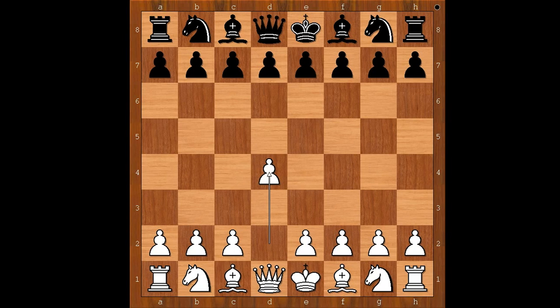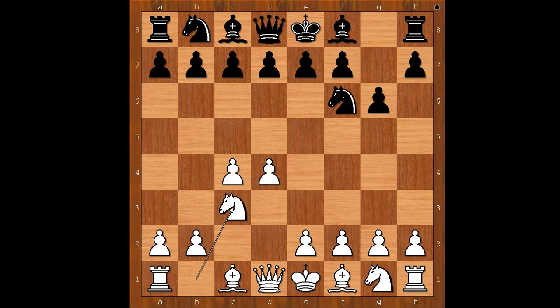Garry Kasparov had white pieces and he started with d4. Ian Nepomniachtchi played knight to f6, c4, g6, knight to c3, and now d5 — the Grünfeld defense.